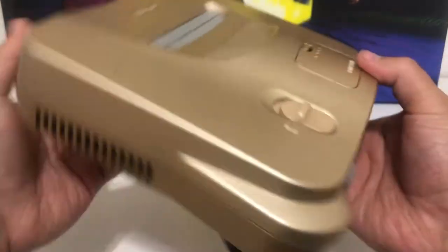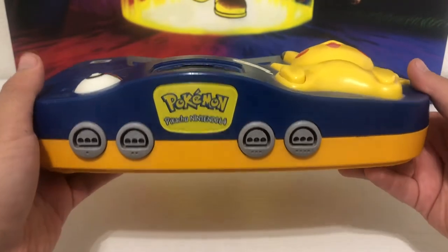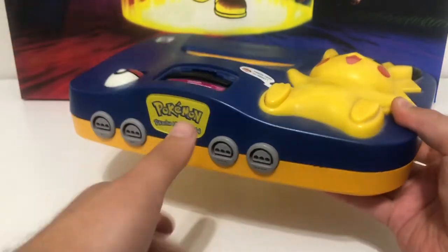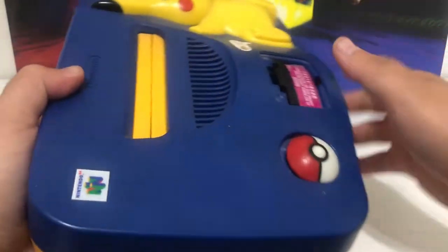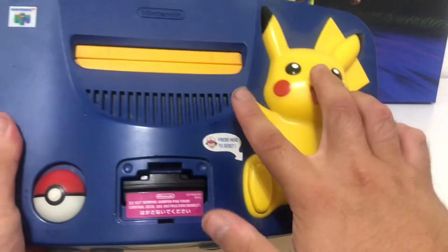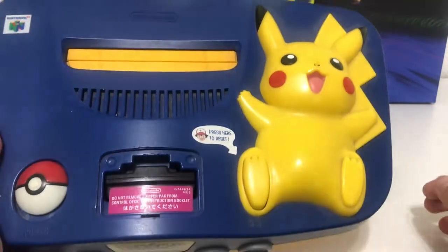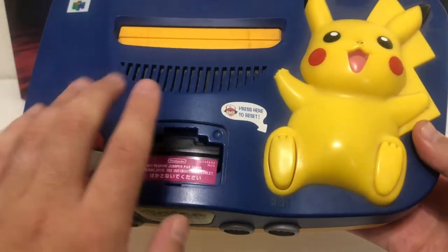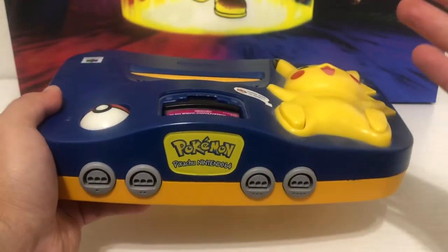I also have the N64 in all gold — I think this was a Toys R Us exclusive, but correct me if I'm wrong. It looks freaking amazing. I also have the more obscure Pikachu N64 edition. This is like my childhood all wrapped up. It's an uncommon N64, but when you turn on the power with the Poké Ball button, his cheeks light up red — it looks super cool at night.